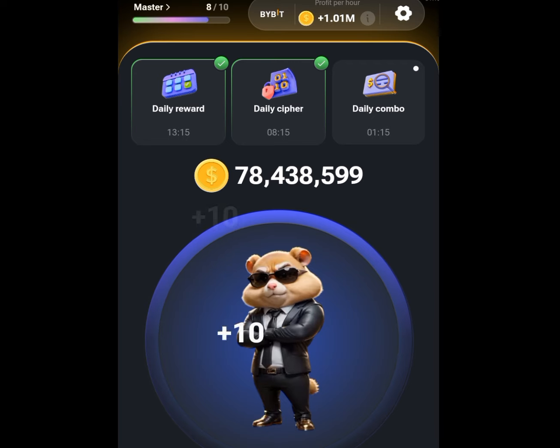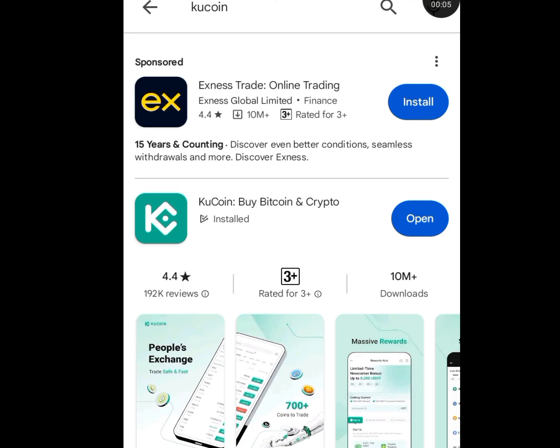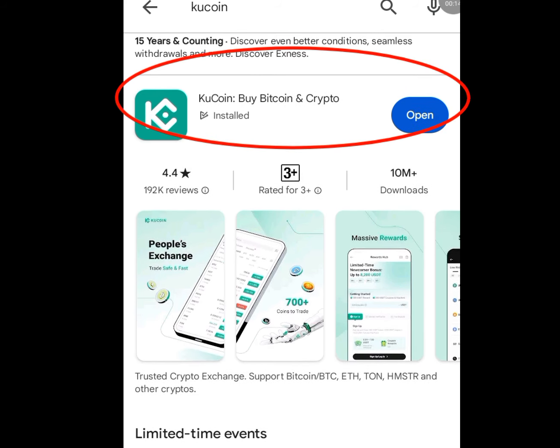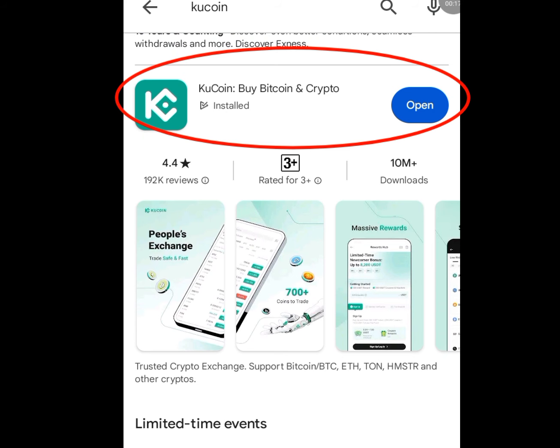This is how you can withdraw your money. To withdraw your money on Armstyle Combat, please go to the Play Store. At the search bar of the Play Store, write 'Cool Coin' and this app will pop up. After installing the app, Cool Coin, open it.